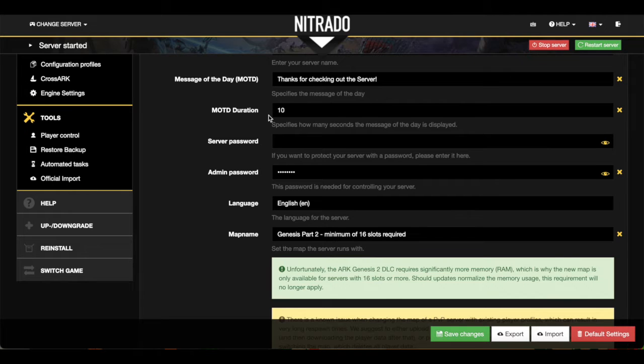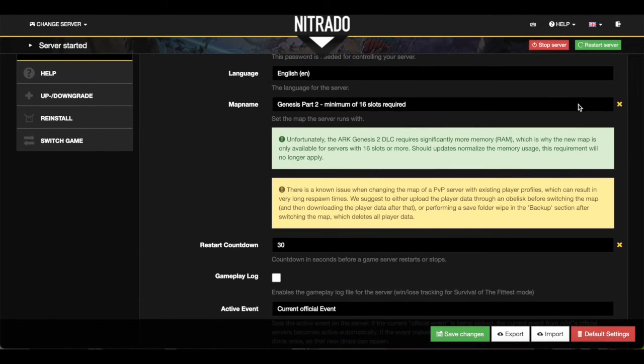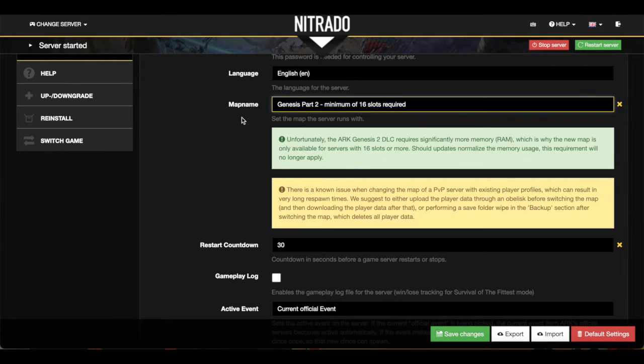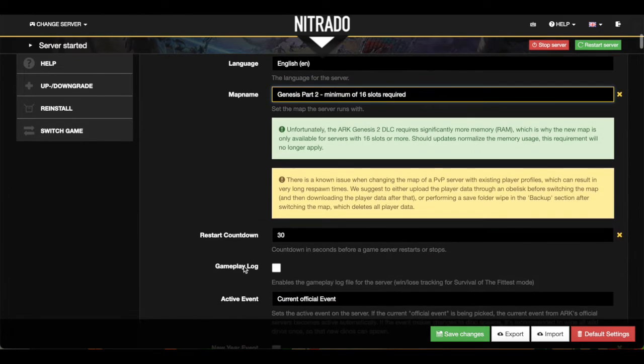If you want your server password protected so that you actually have to enter a password before you can join the server — just for your closest friends or something like that — this is where you would enter that. You put in whatever it is, and that's the password you would then give out. The admin password is just what it sounds like. Once the server is started up, this is the password you would use to enter into admin mode, where you would have your admin gun and be able to enter in cheat commands. The language I chose is English, and then this is where you choose your map. Genesis Part 2 is one of a bunch of different maps. Genesis Part 2 actually requires more memory, more RAM, which means we need a larger 16-slot server.